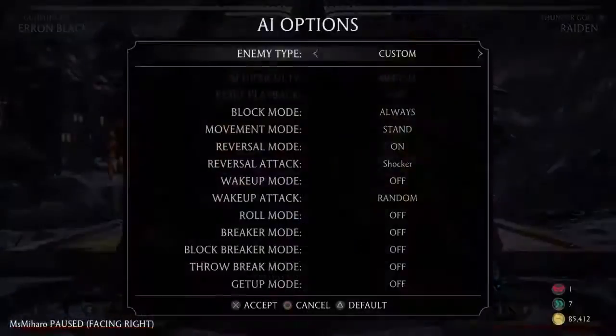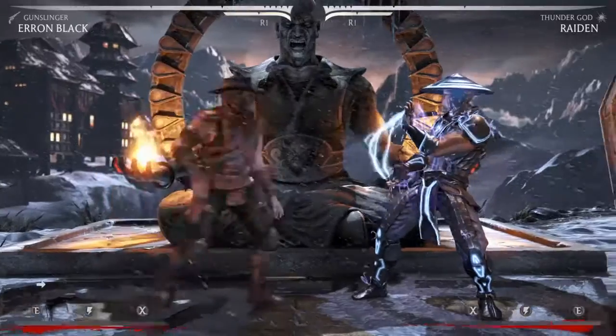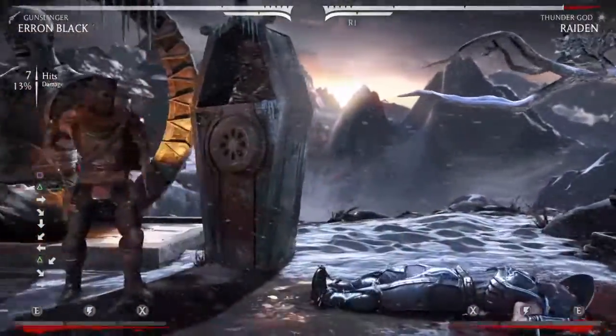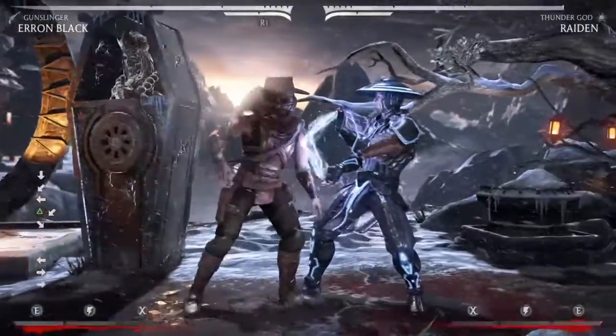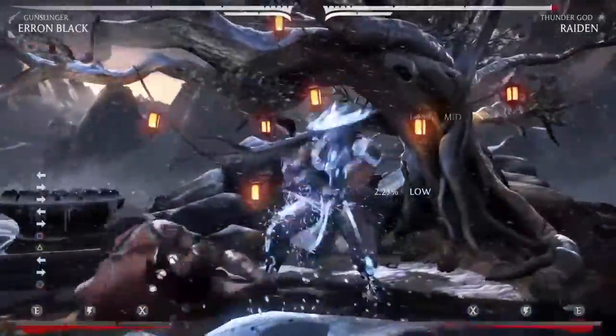So what you can do off this string is on block, you can go for a command grab. And if they start getting smart and start jumping out or stop blocking to avoid the command grab, you can always go into your slide.